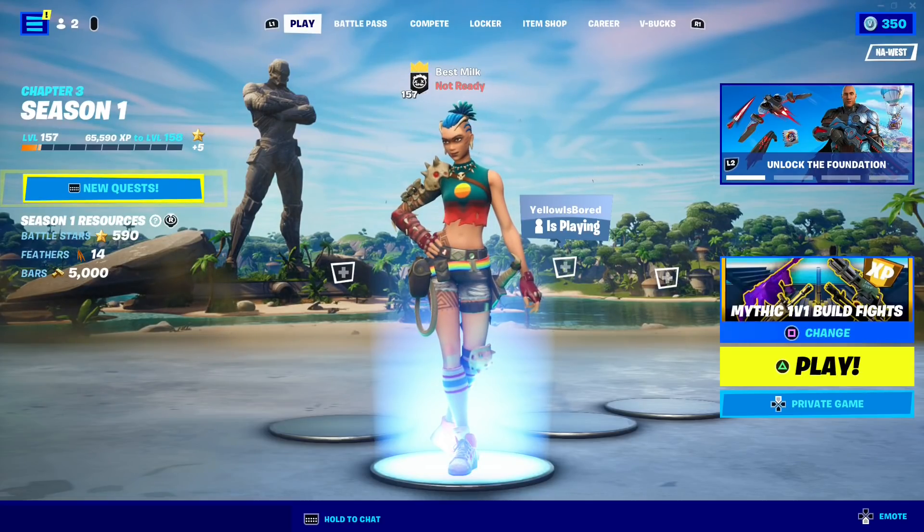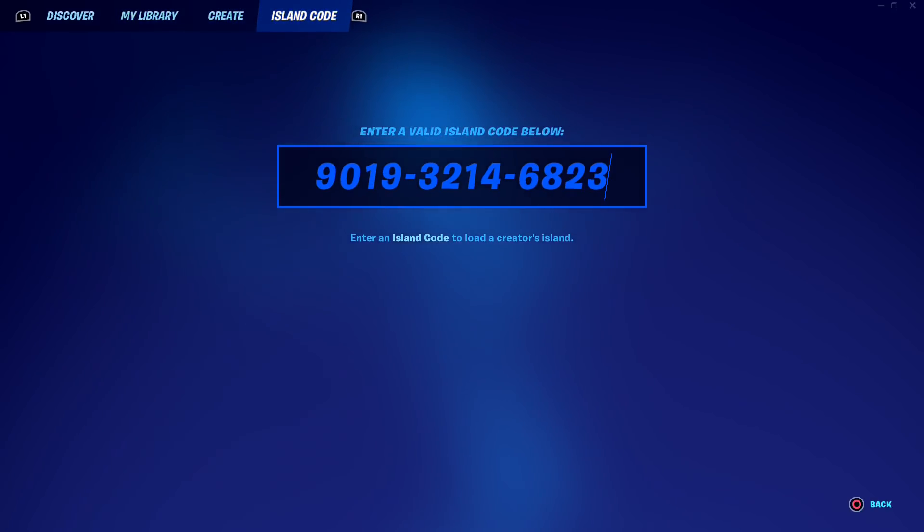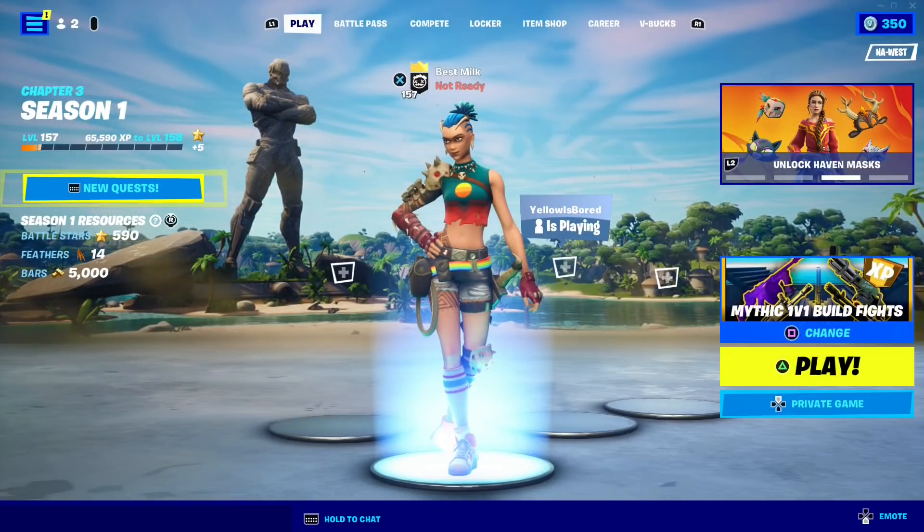I'm back with an XP glitch in Fortnite that I recently featured, but it stopped working. It's working again. Here's the map code. Set the game to private so nobody messes with you, and start the match.